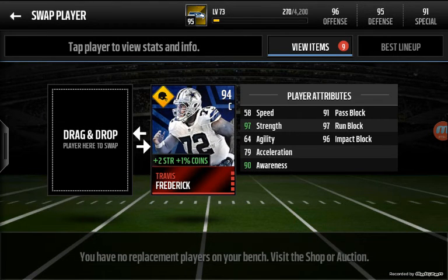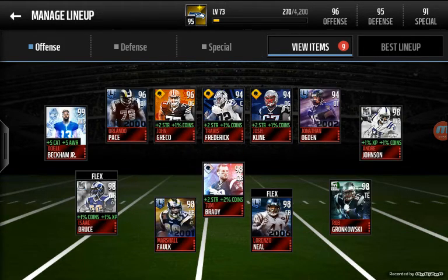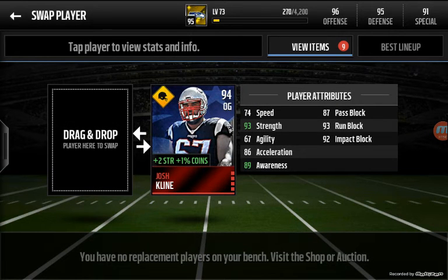Here is the used-to-be best center in the game, Travis Frederick, boosted to a 94 on my team. He has the boost of himself which is two strength, putting him to 95 strength, and then Tom Brady gives strength, putting him to 97. He has 91 pass block, 97 run block, and 96 impact block. Impact block is so important — it allows the offensive lineman to pancake a defender, flip him over, push him on the ground, and keep the pocket stable. Josh Klein has 92 impact block so I can rely on him to pancake, but his awareness isn't 90 or plus, so I cannot rely on him to be aware when a defender is coming my way.